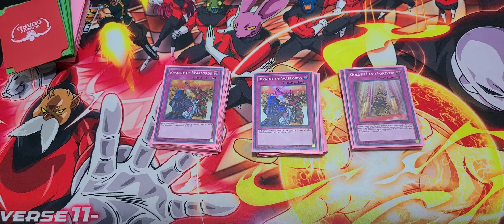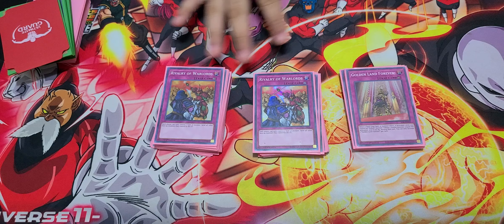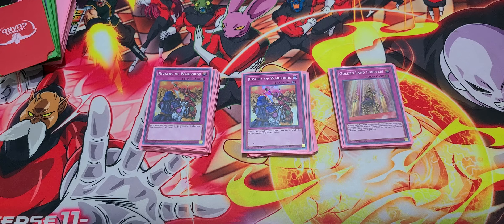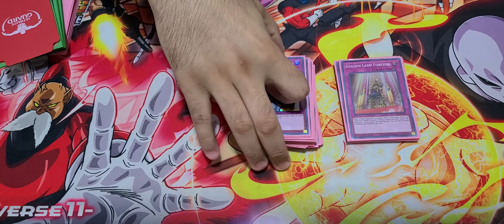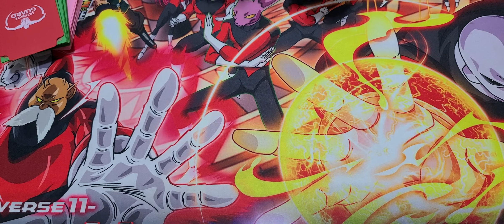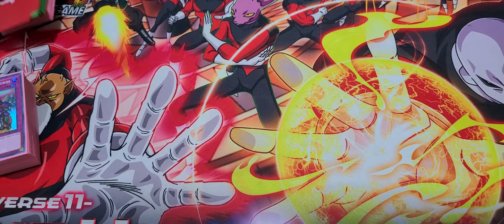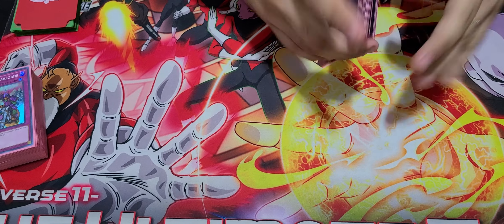Going second, I obviously take it out. Sometimes if I lose the second game going into the third, I might take Rivalry out and just have more hand traps, because in game three they're going to side all the hate — Twin Twisters, Evenly Matched, Cosmic Cyclone, all that. So sometimes even going first in game three I side this out because I know they're going to try to hit my whole back row.